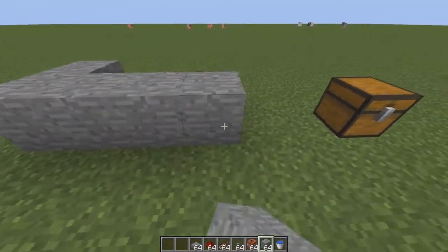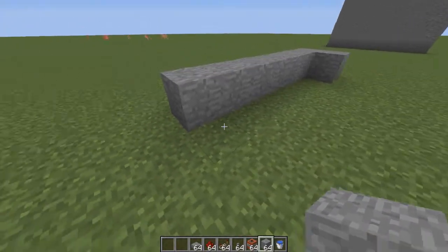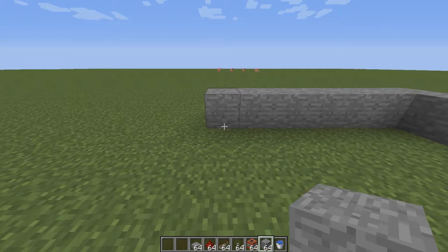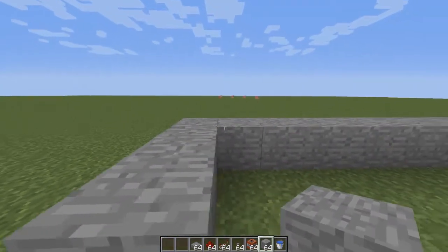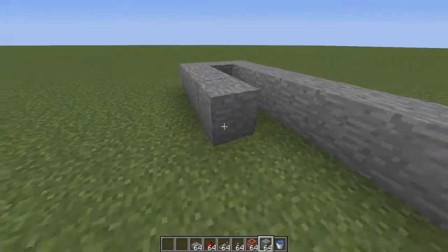So we're going to build back. You can go back as far as you want depending on how much TNT you're going to use. So if you've got a base that's really far away, go back — one, two, three, four, five, six, seven, eight, nine blocks. That should be fine.